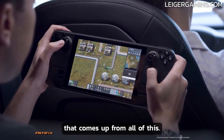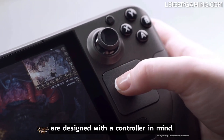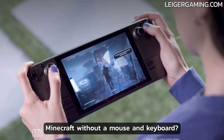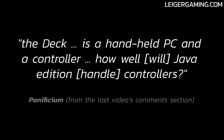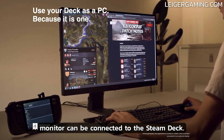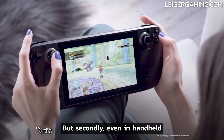But there's another question that comes up: controls. Bedrock Edition and Minecraft Dungeons are designed with a controller in mind, but Java Edition is not. How will you play Java Edition without a mouse and keyboard? As Panificium wrote, the Deck is a handheld PC and a controller — how well will Java Edition handle controllers? Firstly, a mouse, keyboard, and external monitor can all be connected to the Steam Deck, so you can play Minecraft Java the way it was intended.